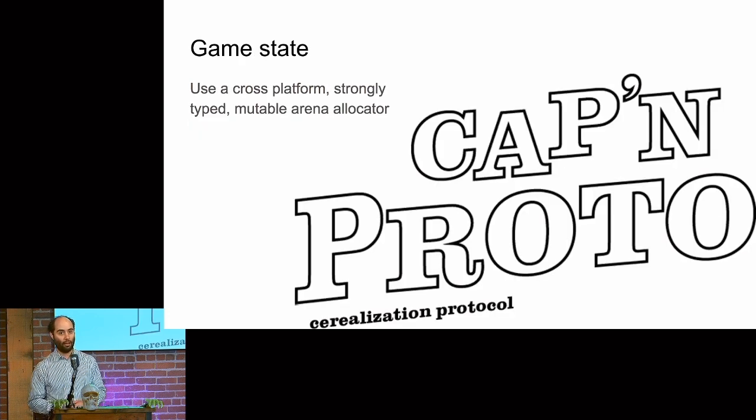For game state, everybody reinvents something called an arena allocator. If you've ever written the word 'entity' in your code base, you've already reinvented an arena allocator. There is a cross-platform, strongly typed mutable arena allocator written by a guy who now works for Cloudflare called Cap'n Proto — he was a Protocol Buffers 2 author. You'll look at this and think: this solves so many problems. If you're going to make a complicated rules engine, you're going to want to use this.